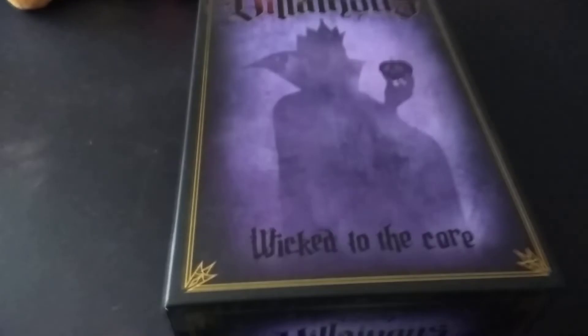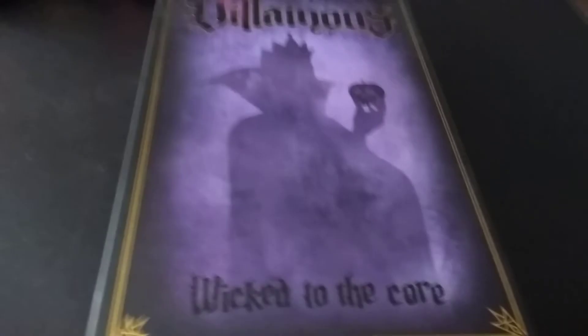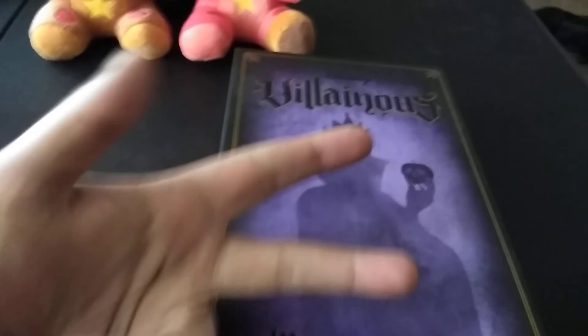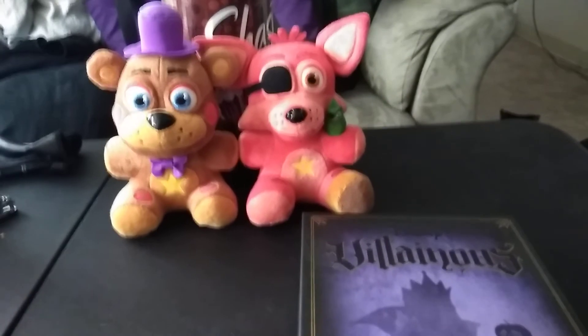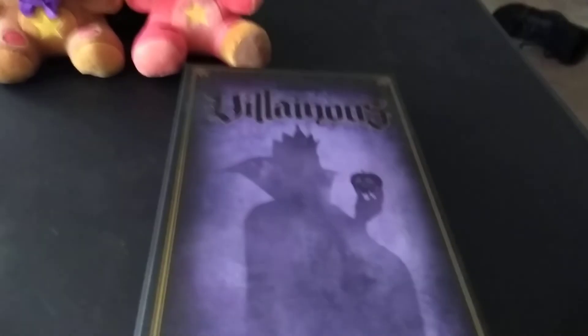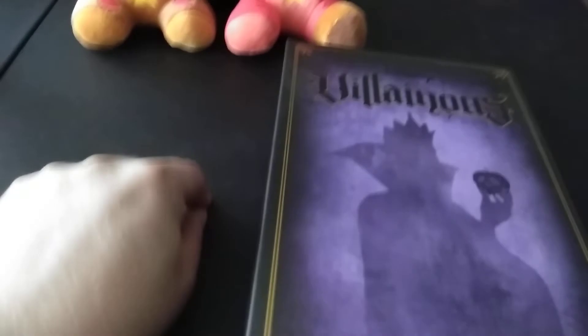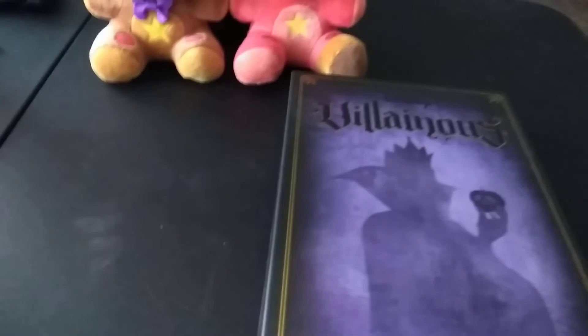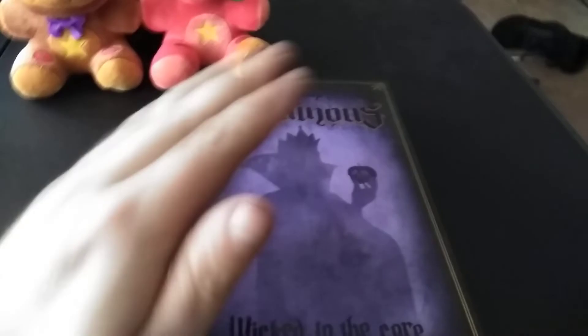As you can tell, I thought Cruella de Vil would be on this first expansion — no, it's the Evil Queen. Look at that little apple on this one. There are three new villains in this one, and yes, in the background I have Rockstar Freddy and Rockstar Foxy. I got those from GameStop, but I'm trying to get seven more, doing this one or two at a time.